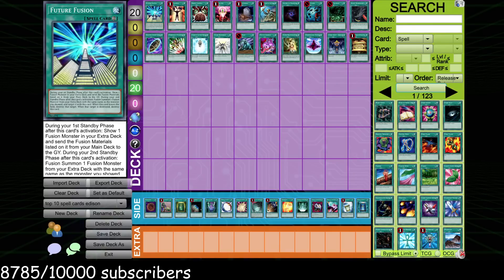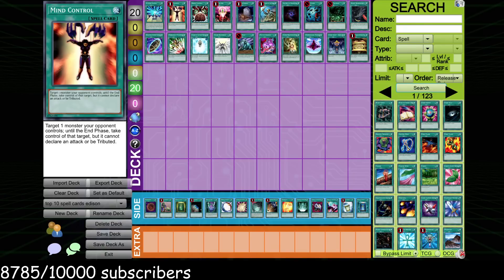It's definitely a very powerful card and has to be number one. I don't think there's even another spell card in the format that comes close to Future Fusion in terms of raw power level. Now second and third — I had a lot of contention picking these because there are a lot of insane spell cards. But because I hate Mind Control and I really don't want to play against it ever, I have to put it second.